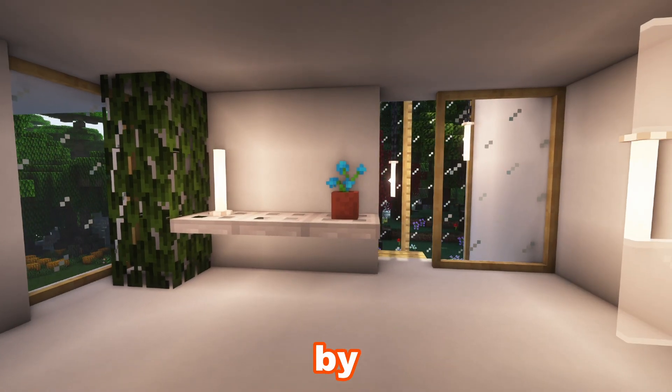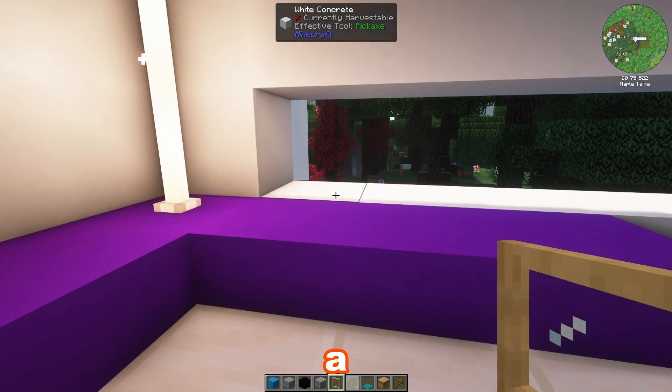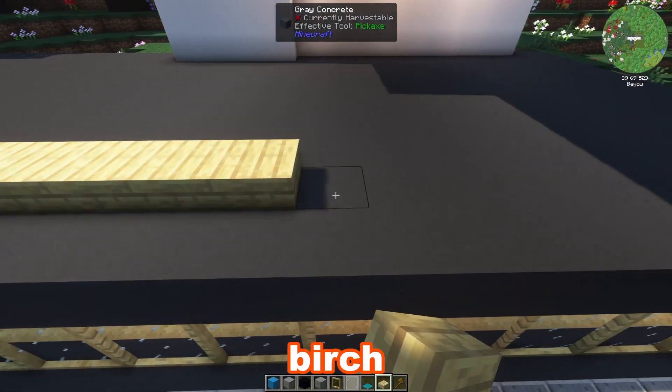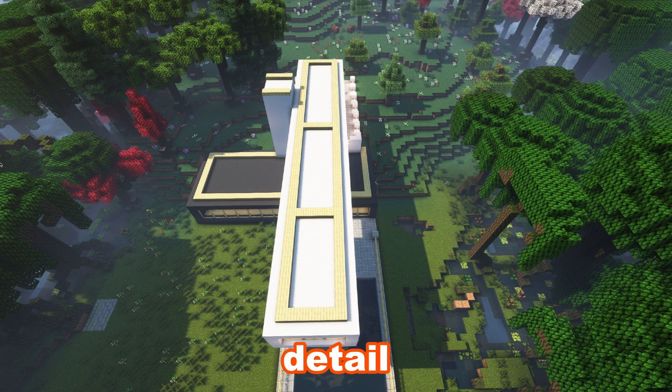I decorated the hallway with a little custom painting and some trapdoors, and added a little shelf by the stairwell. I decided to take out the painting and put in a window in the office — I think it looks much better. I added a birch slab border around the entire roof for just a bit more detail.